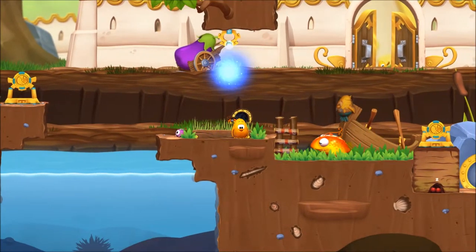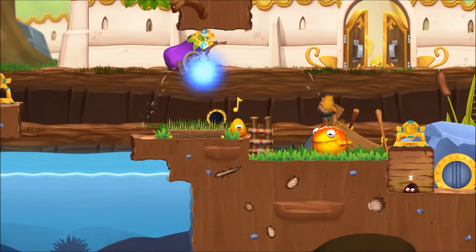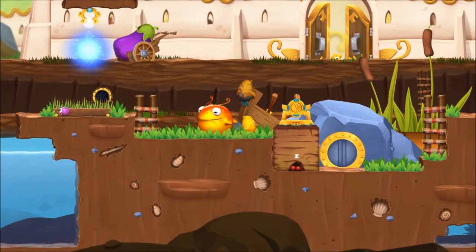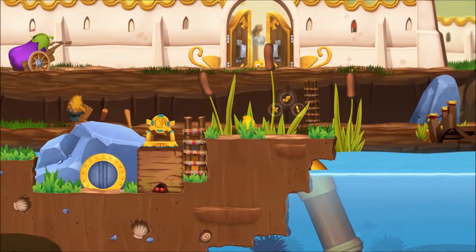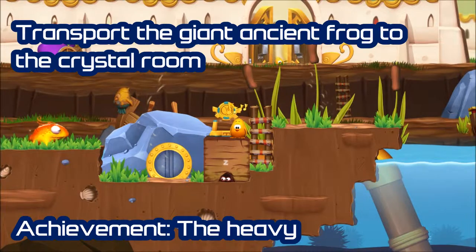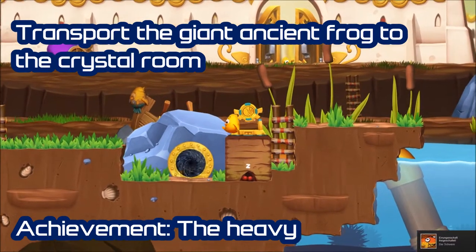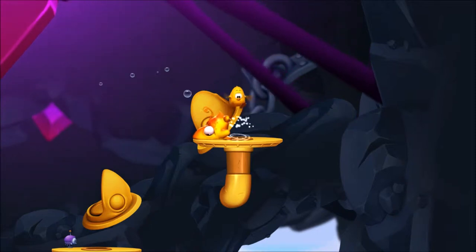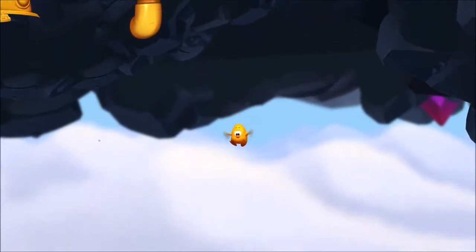And here is the heavy. Load him up, then he can pass easily. And make a picture. Pass him and make a clear way for him. That's all collectibles here, and I got the heavy frog. Nothing more to do — jump down and finish this area.